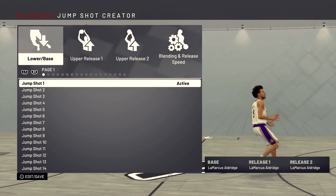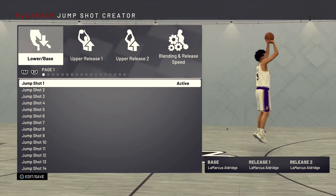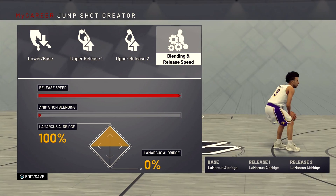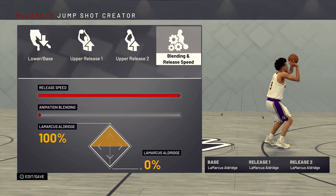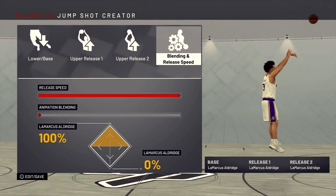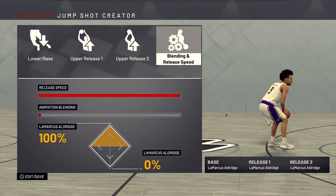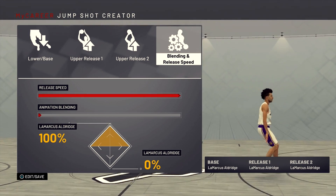All right guys, so the jump shot — this is the jump shot, man. Lamarcus Aldridge for the base. Lamarcus Aldridge for release one. And Lamarcus Aldridge for release two. The release speed, I put it on 100%. The animation blending doesn't really matter because it's the same release one and two. I've tried base 11 with Lamarcus Aldridge for both releases and that didn't really work for me — I didn't like the way base 11 felt. And I've also used Lamarcus Aldridge as the base with different releases and it just didn't feel the same. So literally, this is pure Lamarcus Aldridge, and it works amazing on my shot creating stretch four.